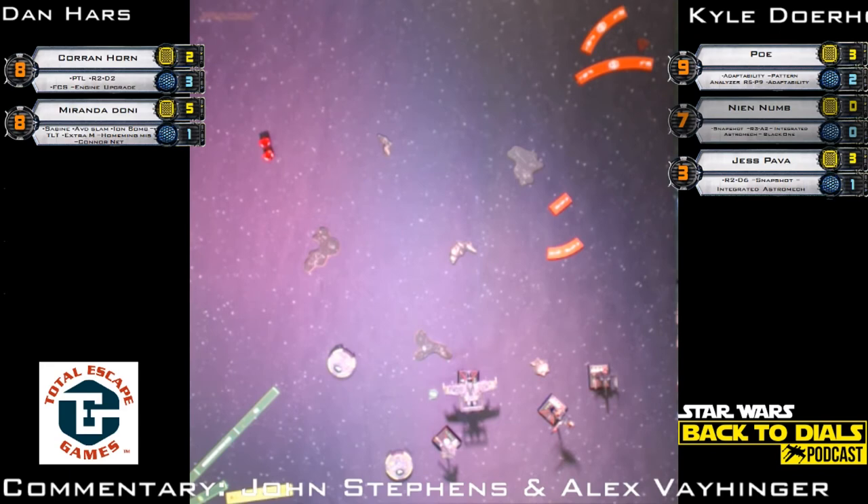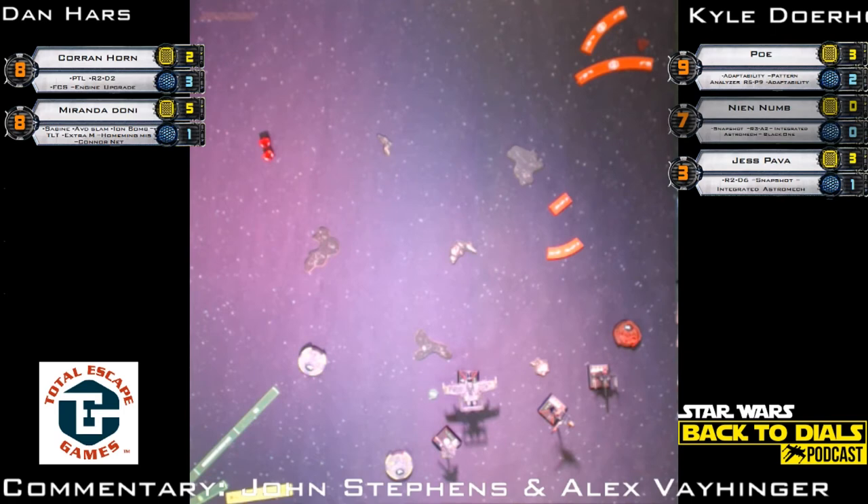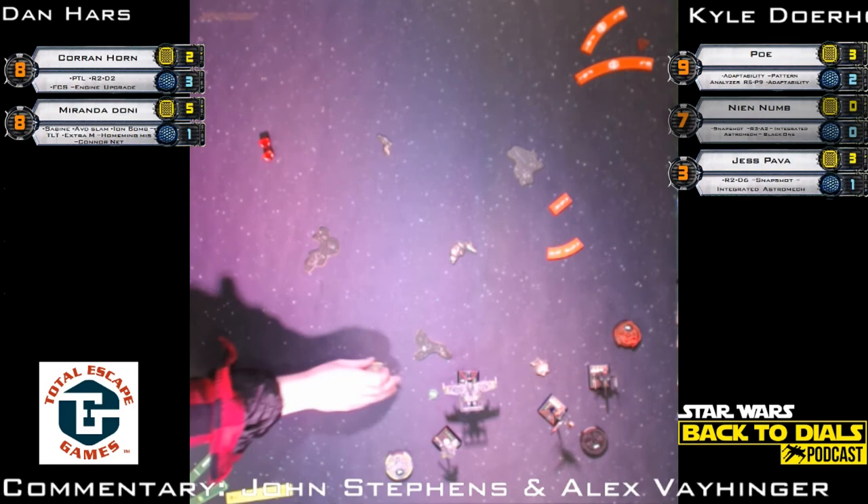Jess needs to do a wide turn to clear Poe, but Corran could K-turn to get some guns in the fight. A K-turn here would allow the double tap on Poe. The way the dice are going it doesn't seem likely Poe can kill Corran in one shot. Even if he K-turns with stress, the first shot is unmodified — but he'll get a target lock with Fire Control, and the second shot with double tap should be pretty well modified. Dials are down for Kyle; Dan still playing with Miranda's dial.